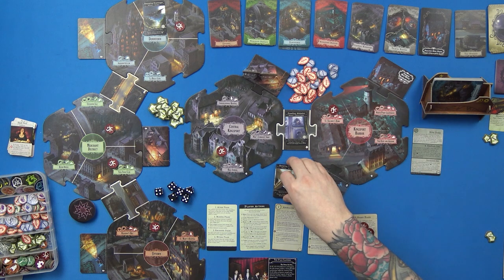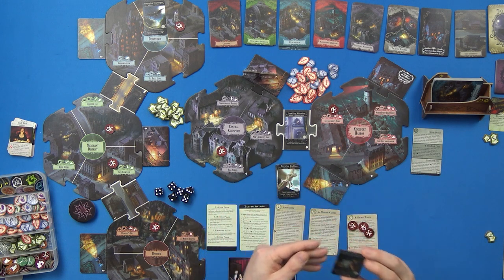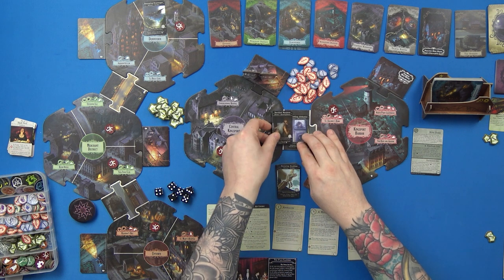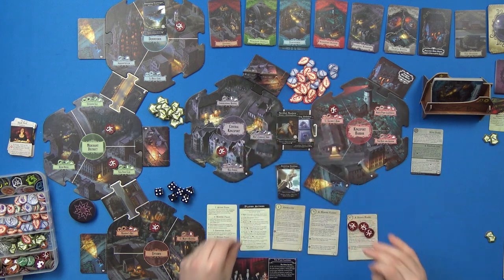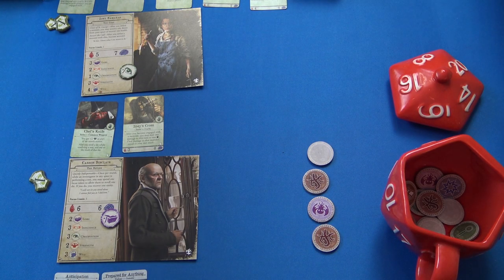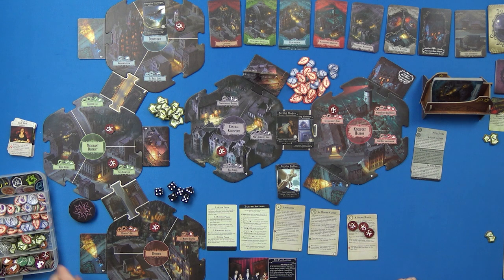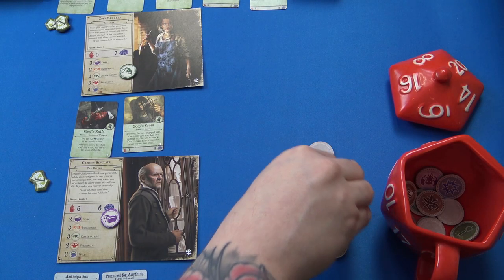Then we spawn a monster — he spawns at the street nearest the leader. Then another doom token falls in Downtown, so there are now two at Independence Square — getting quite dangerous. Then a blank. I also need to elect a leader, so Zoe will be the leader. That's the first mythos cup done.